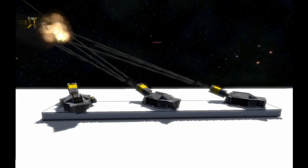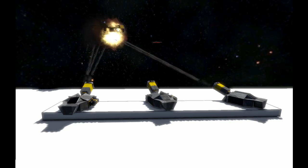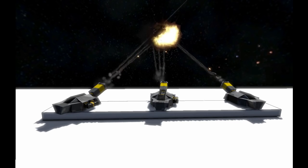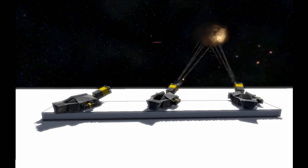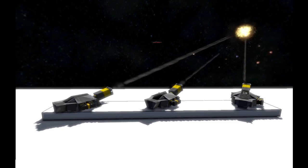Easy Turret AI is the first in a series of vanilla scripted Easy Install Modules aiming to give the power of scripted weapons to the masses. The install takes only seconds and gives any player-made turret an advanced AI for targeting and tracking targets, along with a load of really cool new features for builders and machinima makers.